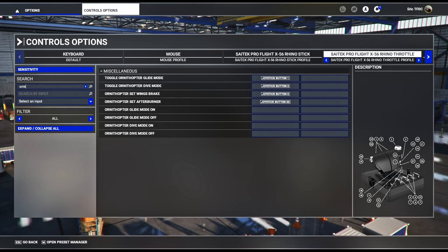Here we are in controls options. If you go to the search bar and just type 'orny' into the bar, you'll have all of the options for controlling the Ornithopter in the menu under miscellaneous. Glide mode, dive mode, wings brake, and afterburner are the four controls that I would configure into your HOTAS controller or anything you may be using in order to fly.